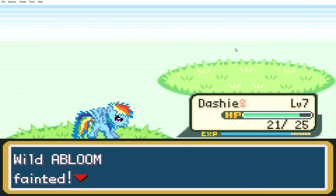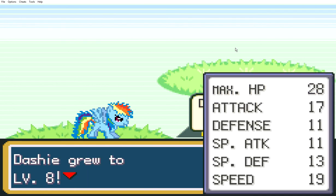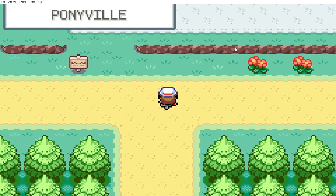Wilder Blooms fainted. Dashi gained experience. It's level 8. Woohoo! Ponyville!